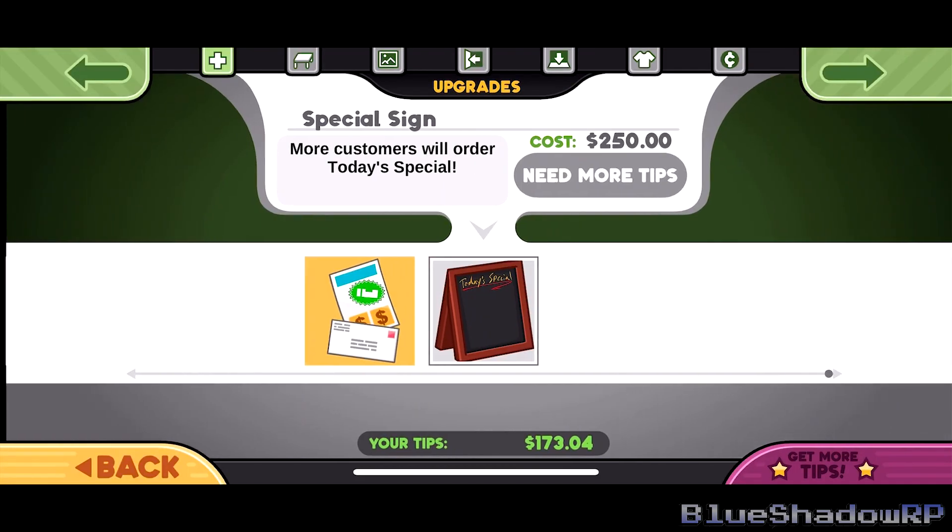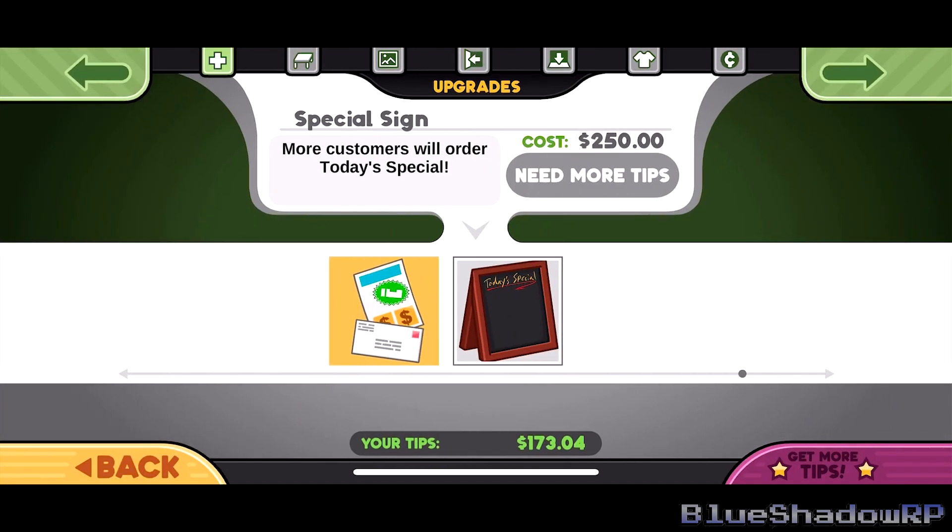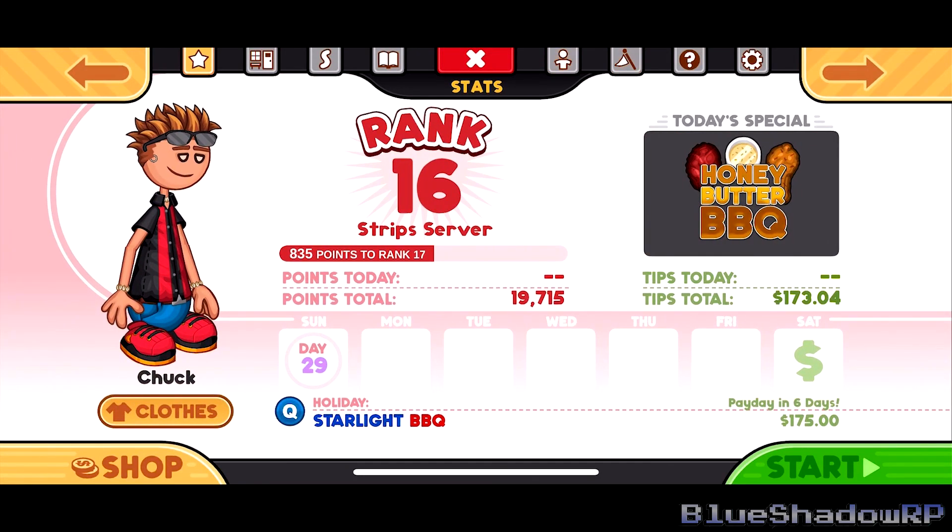There's my lobby, and I bought the majority of the upgrades. I think I only need like one more, which is the special sign, so that I'll get two people to order the special instead of one. We get the benefits of another boost from one of them, so that's how it'll help us in the long run.